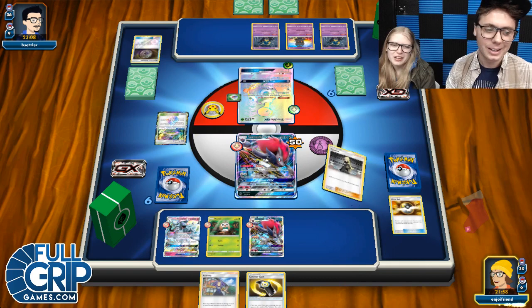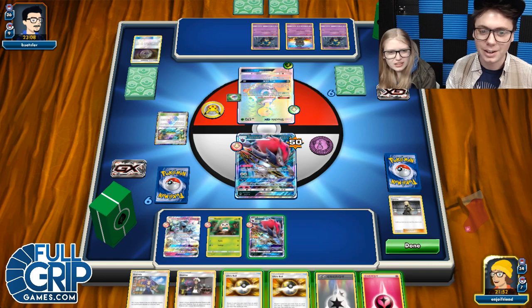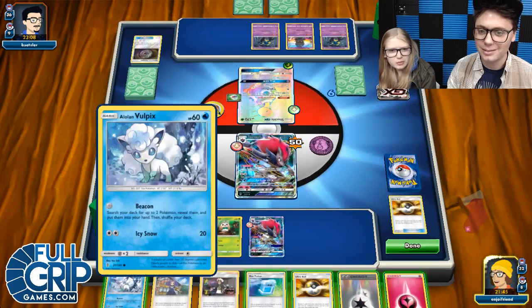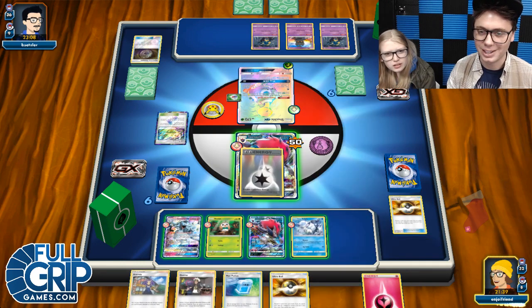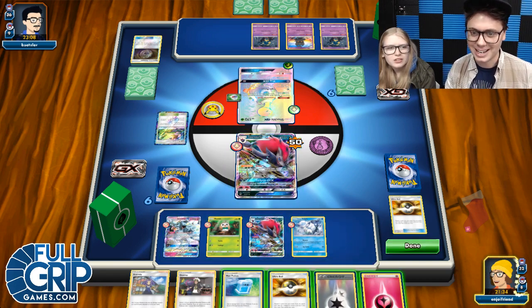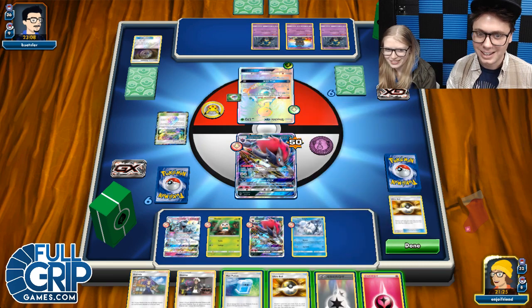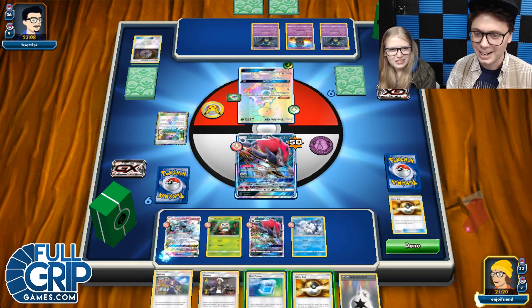He sees a Zoroark. I think I'm just going to rock these fellas — Vulpix, Rowlet, another Zerua, so we can draw some cards next turn. We'll trade away. We got another Vulpix and a max potion. I think you probably wait with the max potion. Should I even attach the fairy? We'll attach the fairy to the Ninetales — build up something on the bench. We'll put one fairy here and then just pass, trying to bide our time.